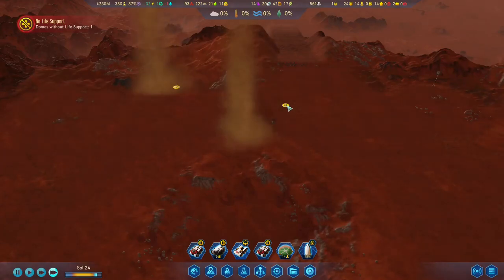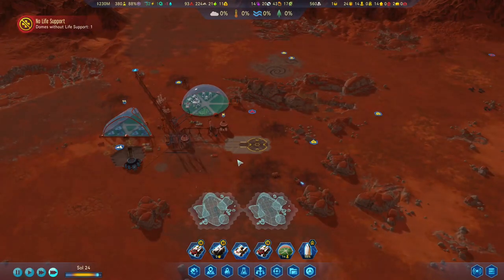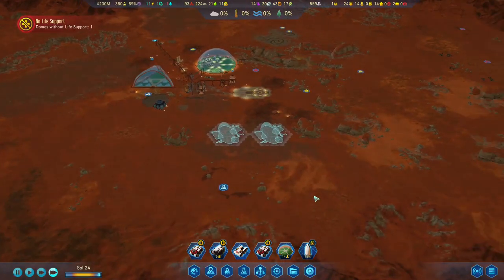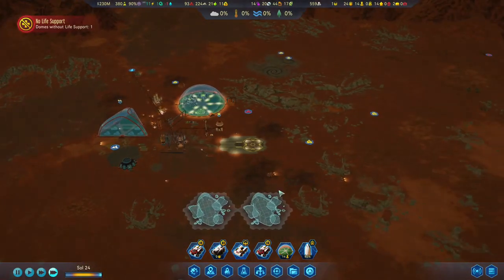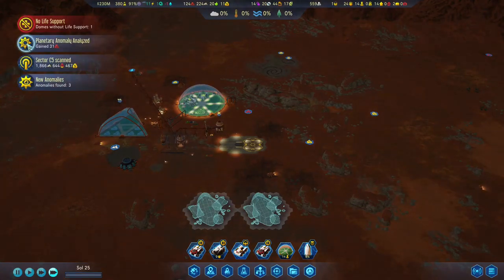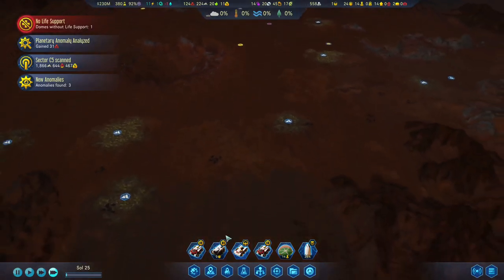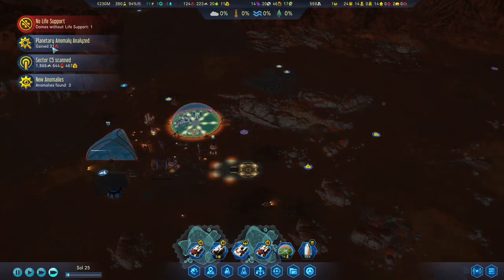We can decide if we want to scan after that. We are building up the defenses for the colony. We had a dust devil here recently - lucky that they didn't move. Anomaly analyzed. Sector scan - new anomalies, breakthrough technology! As far as metal goes, I would have hoped for a little bit more, like 60, but I'm not complaining.